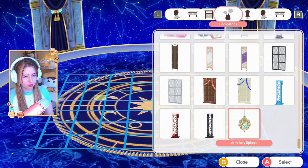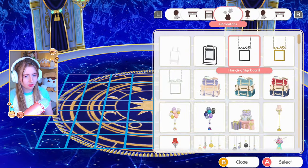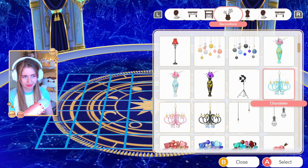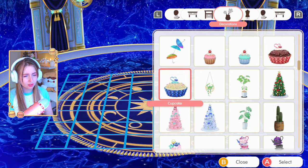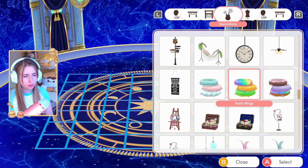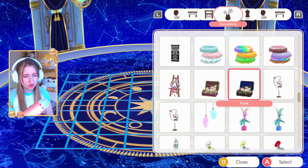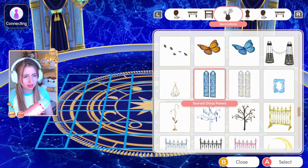Let's try putting down the decorations. We can't put anything underneath hanging things. We have some lights, some books - these don't really work. Maybe a trunk, but I don't really like that. Oh, definitely the stained glass.